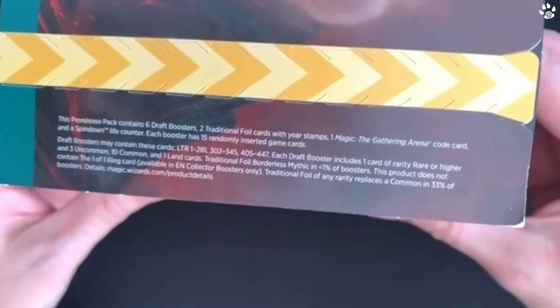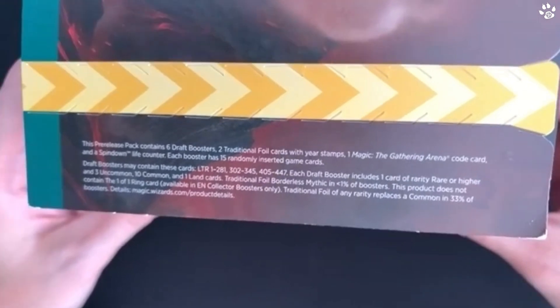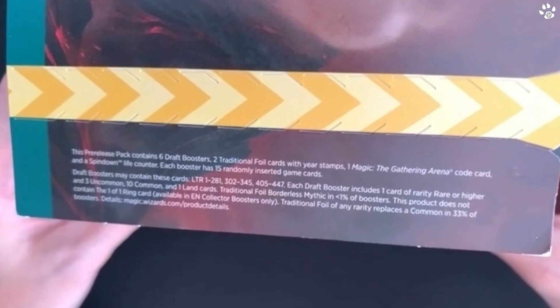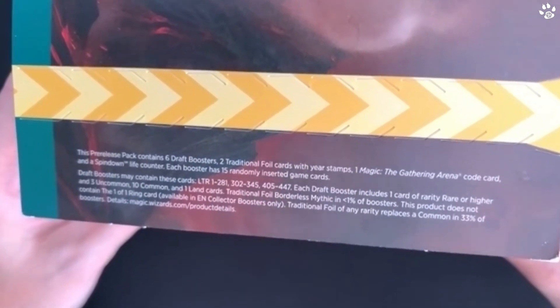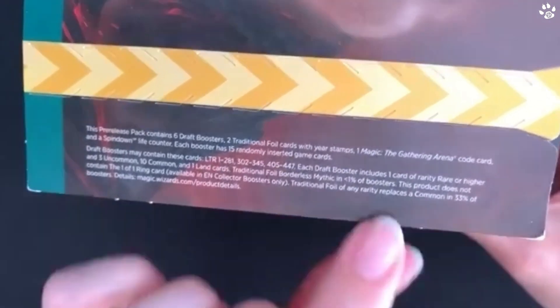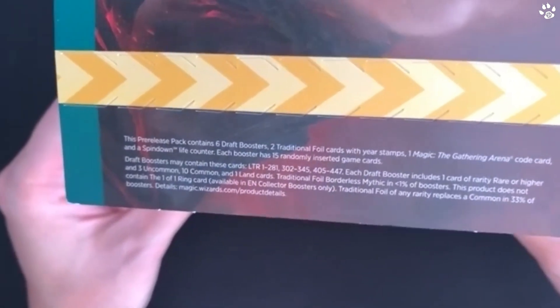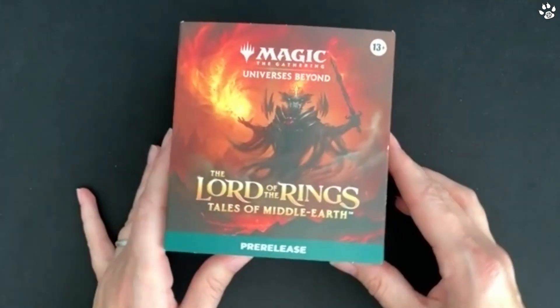This is the pre-release box, so it has six draft boosters, two traditional foil cards with year stamps, a code card for using on Magic the Gathering Arena so you can play online, a spin-down life counter, and there are 15 cards in each pack. What you don't get in here - it says this product does not contain the one-of-one ring card - so unfortunately today we will not be finding the one card in the world, but it's a really nice pack to start off your collection.